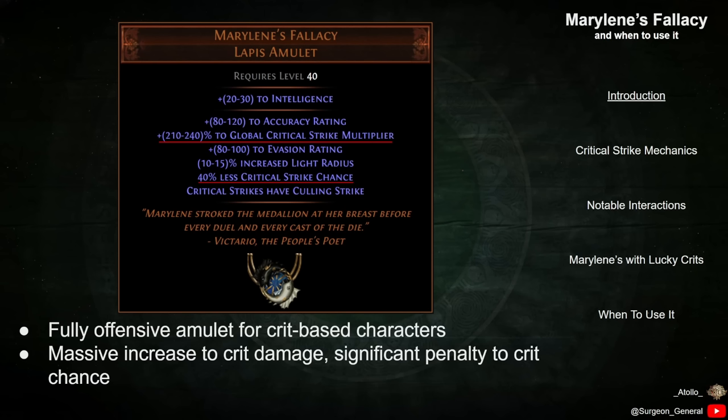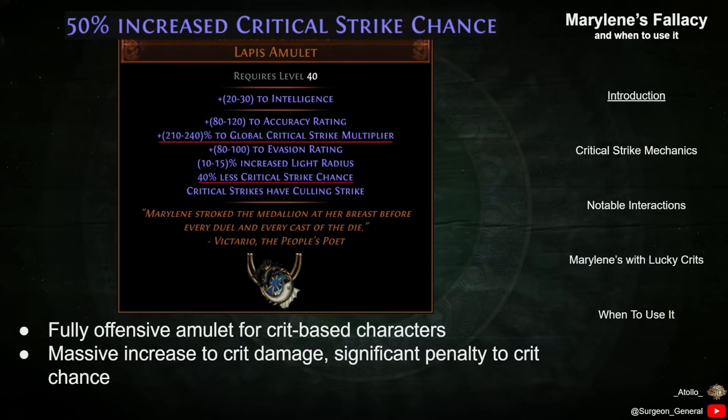In short, it makes it much less likely for you to Critically Strike, but greatly increases your damage when you do. Note that the downside reads 'less Critical Strike Chance,' meaning that it scales your Crit Chance multiplicatively rather than additively like most other increased Critical Strike Chance modifiers found in the game.